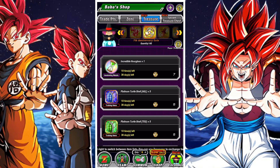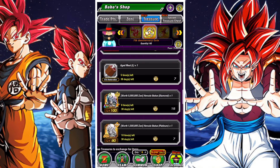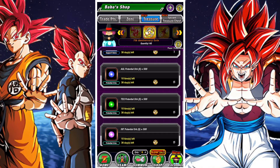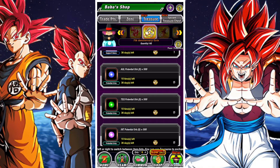Kai's are going to be your first priority. You should be able to get every single Kai. And then after the Kai's, I would say your next priority is going to be the Hidden Potential Orbs. Hidden Potential Orbs are another resource that most players run out of, especially new players.